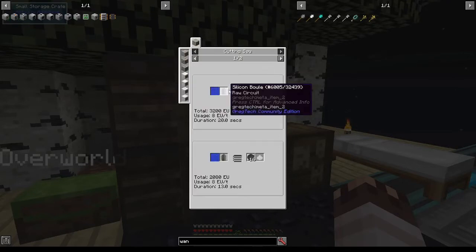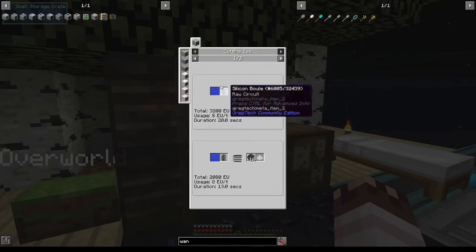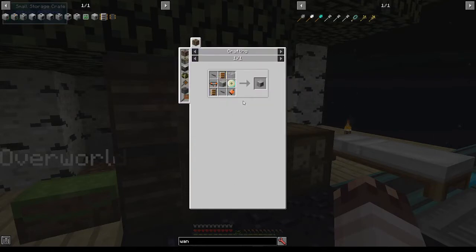In order to get silicon wafers, I need to use a cutting saw on silicon boules, which I can get using 32 silicon dust and one tiny pile of gallium dust. This is easy; the advanced cutting machine is not quite so easy.